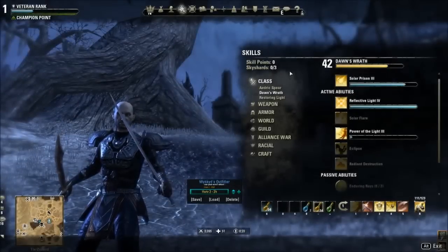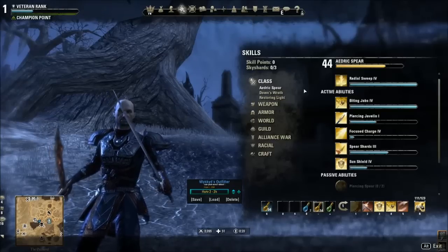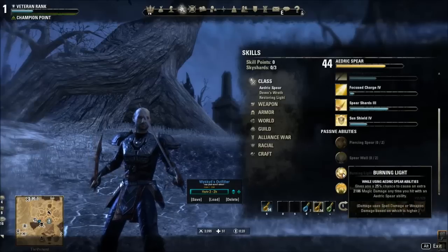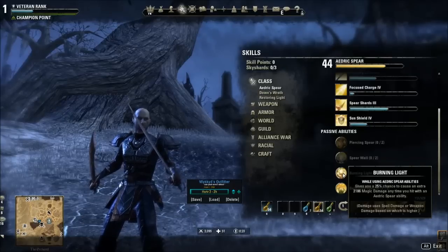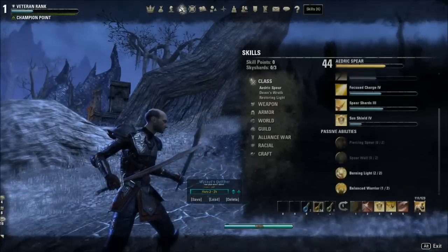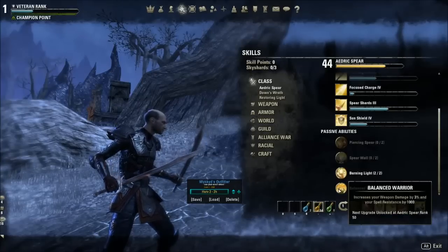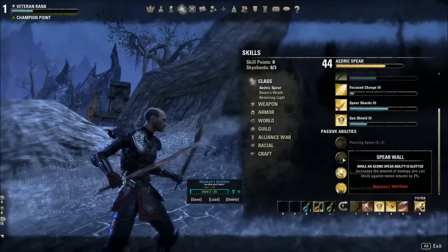I grinded this character to VR1 in nine hours and you don't get a ton of skill points doing that, so be very particular — especially if you're also doing crafting. For passives, Aedric Spear priority number one is Burning Light. It procs magic damage even when using stamina-based abilities like Biting Jabs, so every time you use Biting Jabs you have a chance to proc Burning Light. It's magic damage, so it scales with the Thaumaturge in champion points. Also, Balanced Warrior increases weapon damage by 3% — no other passive does that — so getting two points in there early will increase your weapon damage significantly.